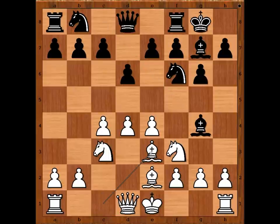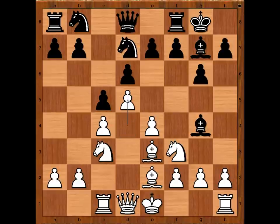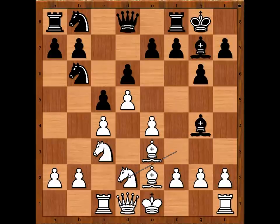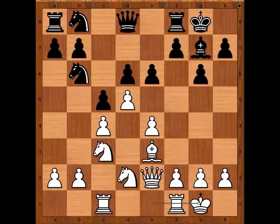Bishop to e3 was played. Knight from f to d7, intending c5. Rook to c1, c5, d5 — that is what Petrosyan would play too. Knight to b6, knight to d2, bishop takes on e2, queen takes on e2, e6 attacking the white center, and Tamanov castled kingside.